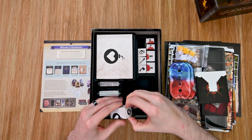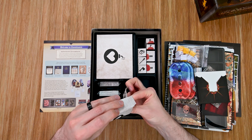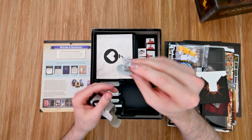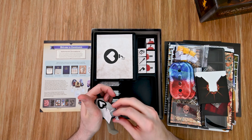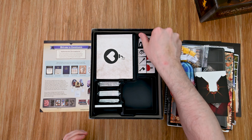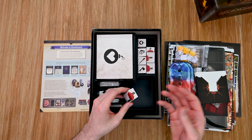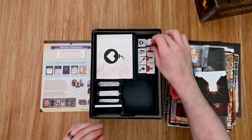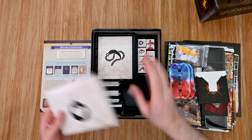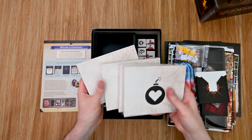Then all of the different miniatures — you have the four character classes. I'll open up a couple to show you what they look like. There are also four boxes that are sealed; throughout the campaign it'll tell you when you can open those, so I have no idea what's in them — those will be fun to experience as we get into the campaign.